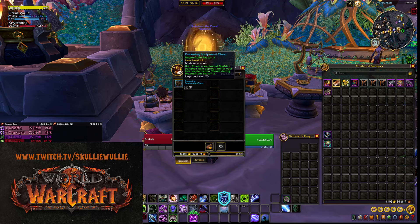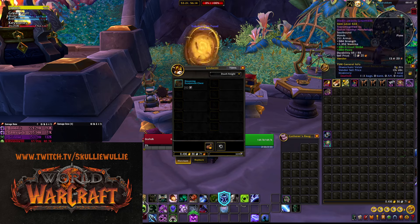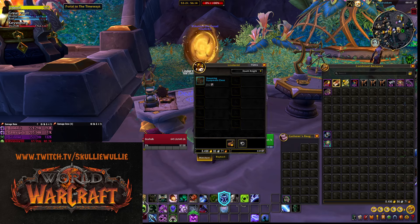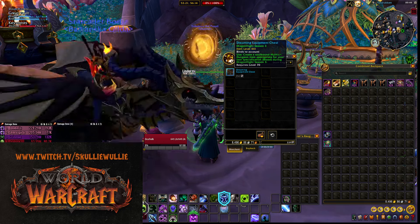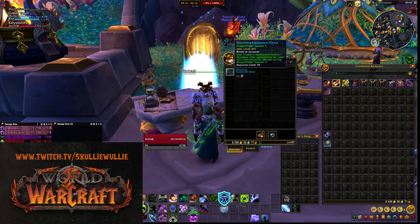As you can see, I don't have enough flight stones yet to do this on this character, but I transferred some stuff from my main. As you can see, I replaced quite some stuff here. What will this give you? As it says: it will create a soulbound Mythic Plus dungeon item appropriate for your loot specialization — in this case, Blood for me — during Dragonflight Season 3.